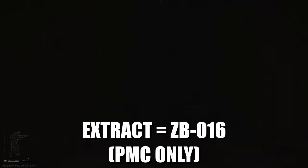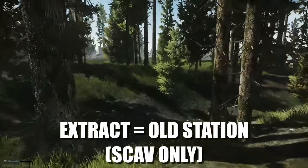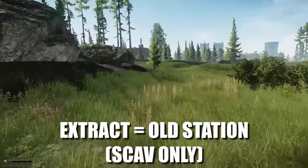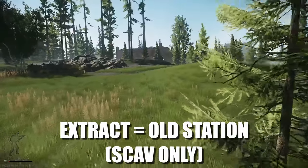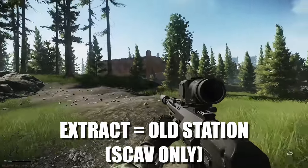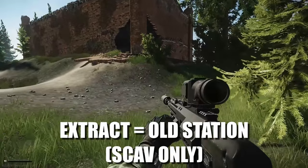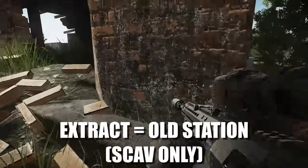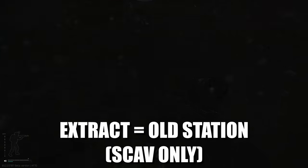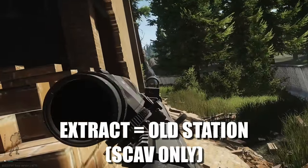The next location is Old Station. This is a scav-only extract and it is a quite high-traffic location — you get an awful lot of scavs down this way. So if you've been doing scav-on-scav violence, you better be watching your back because they do not approve. It's this giant red building in front of us — the extract is actually inside the building, not near the fence. There are multiple ways to get in: through the broken holes, through the doors, or through the giant hole in the roof. The extract is directly in the middle of the building. There are a lot of scavs that spawn around here, so be careful if you've been doing scav violence.